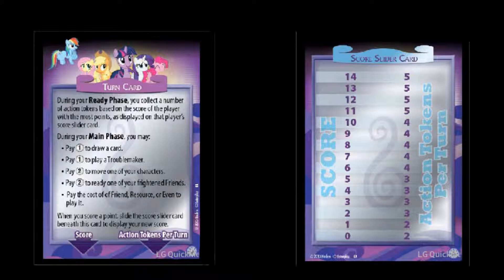Lastly, your reference cards. You have your turn card and your score slider card. Your turn card shows you what you can do on your ready phase and your main phase — kind of like a refresher so you can always refer back to it. Your turn card also has, at the bottom, arrows pointing to your score and the action tokens you get per turn, which is on the score slider card. You place the turn card on top of the score slider card at the first position: zero score, with two action tokens per turn.